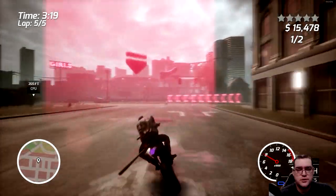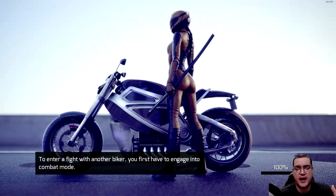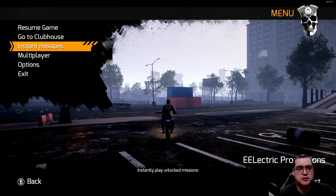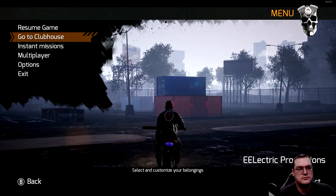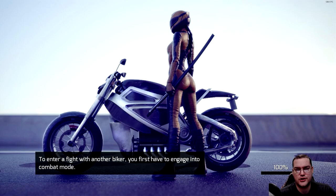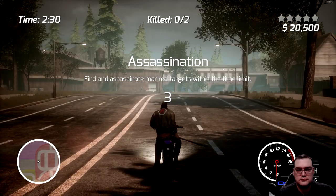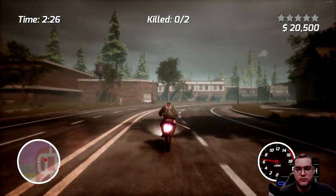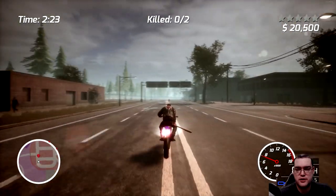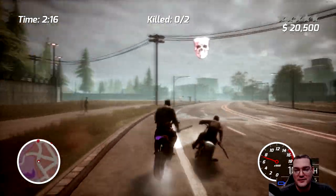One mission passed — you still earn cash, which means you can farm missions. Let's go to another instant mission. This one is an assassination — I have to take out two of three targets in under two and a half minutes. Most of the challenge is just catching up to the targets, because taking them out is just a matter of spamming the melee button while trying not to crash.